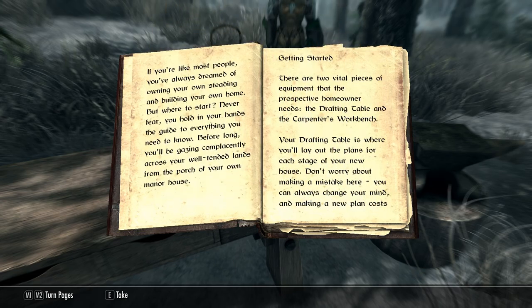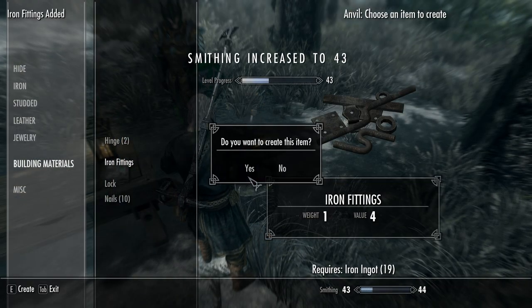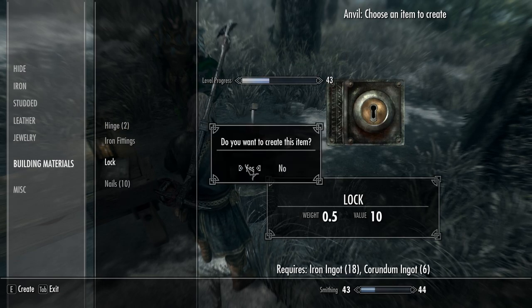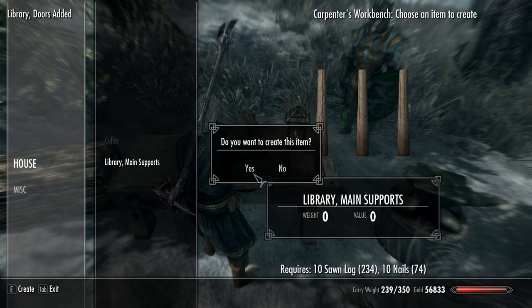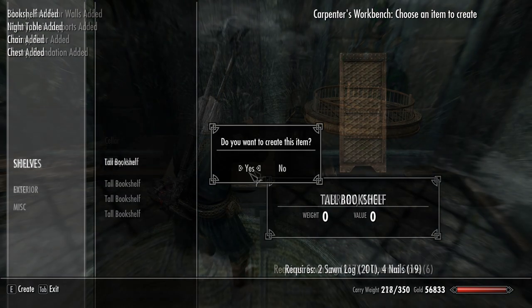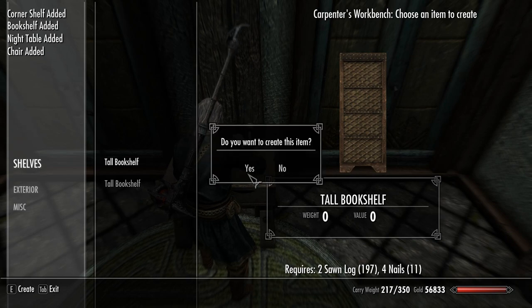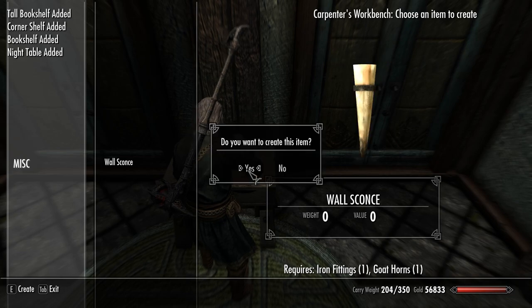The Beginner's Guide to Homesteading - East Wing Library. The Library Tower is certain to please those who value literature. With space for all the bookshelves you could desire, you'll be able to enjoy your collection of books in style. Or, if it takes your liking, you can take a book to the tower roof and enjoy the view of your steading while you turn a page or two.